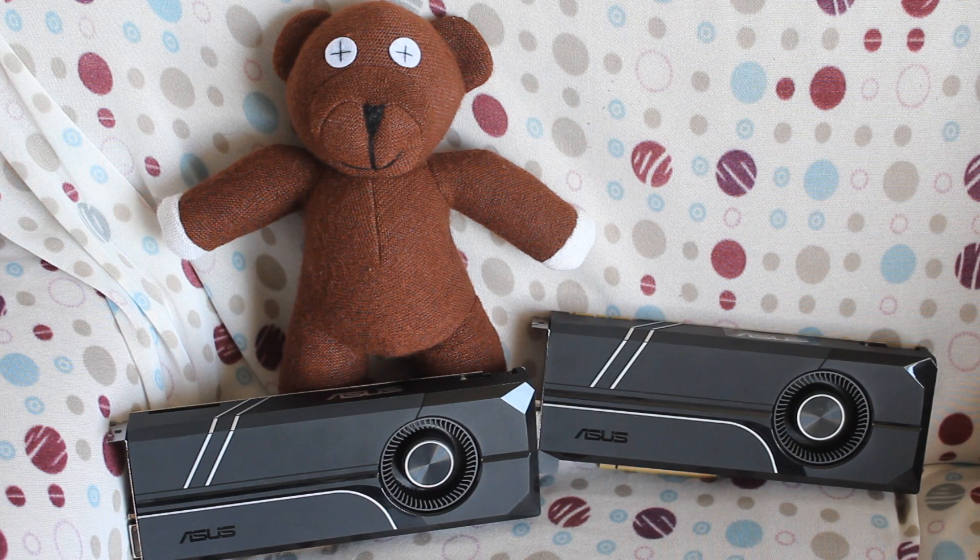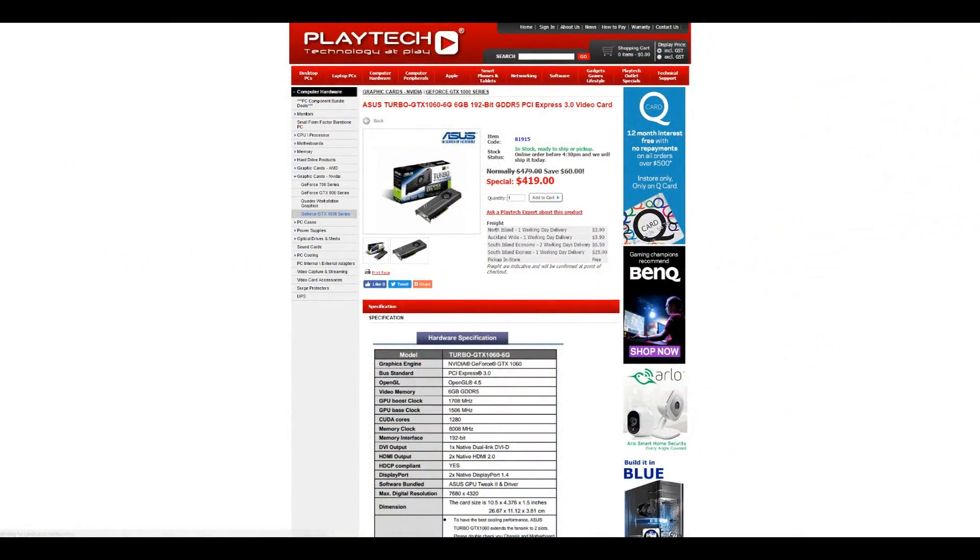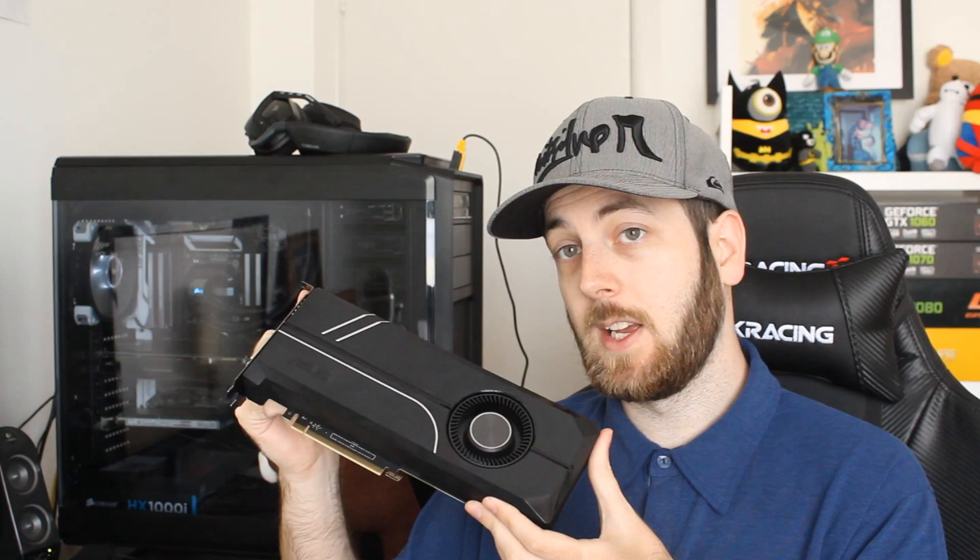Which brings us to the conclusion. I put some math out there for you: I calculated the average cost per frame. The 1060 is priced at $479 at Playtech right now — though it might be on special. Its average FPS across all my benchmarks was 47.6, which works out to $10.06 per frame.